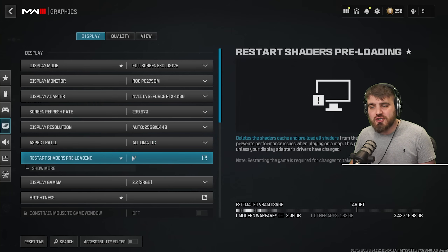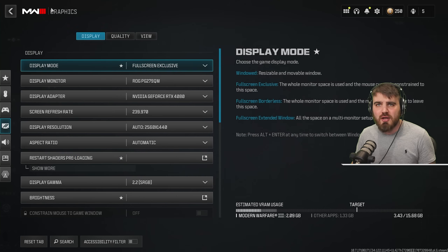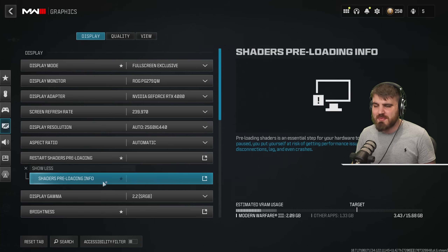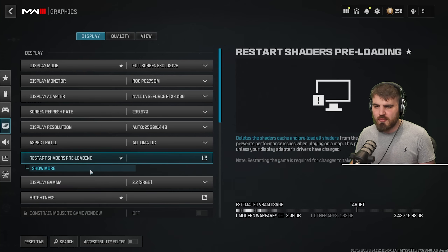The restart shaders preloading option only needs to be run if you're experiencing weird stuttering or problems in game — it can be a good fix. Just click the button and it will restart the shaders optimization in the top left corner. Inside, show more gives you info on what shader preloading does, but we don't need to worry about that right now.